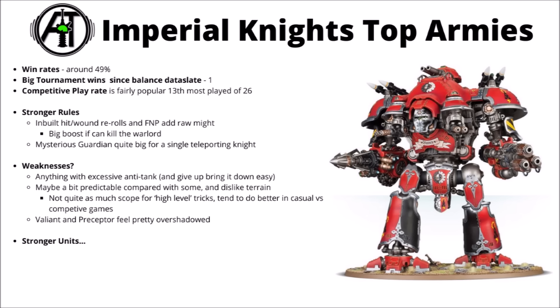For the Imperials, they get their inbuilt hit and wound rerolls, feel no pain, and things like the Mysterious Guardian Warlord trait, which adds a bit more might. Mysterious Guardian seems to be the most tempting of the enhancements, able to teleport around the board. They won't like excessive amounts of anti-tank, and may be a little predictable. They perhaps like terrain even less than Chaos Knights, given they can't warp through walls for one CP, but overall they're a big, dangerous, scary army and people are clearly getting lots of wins with them.